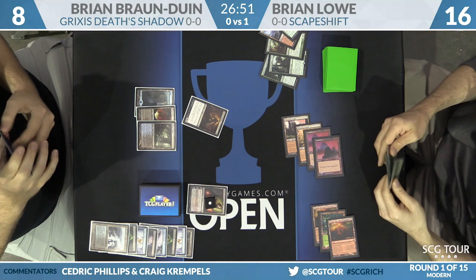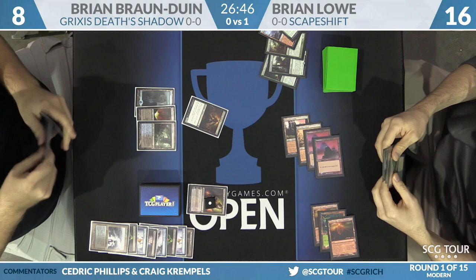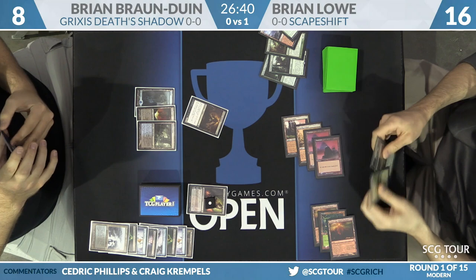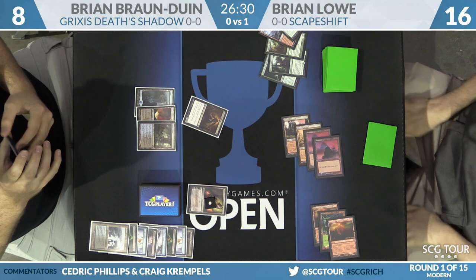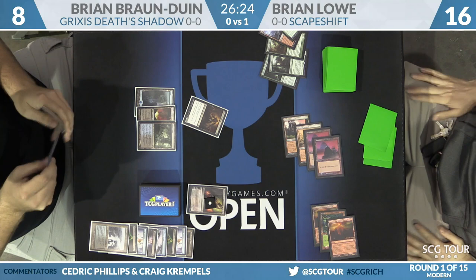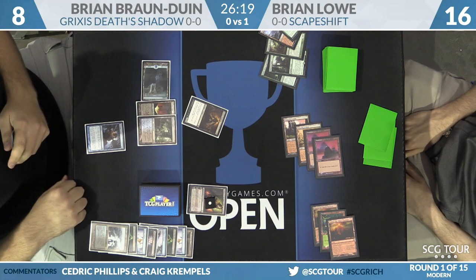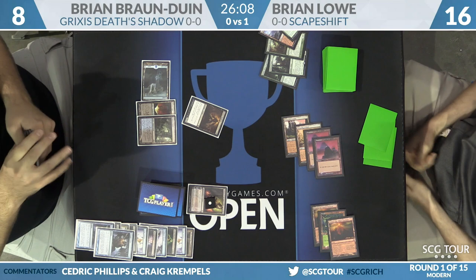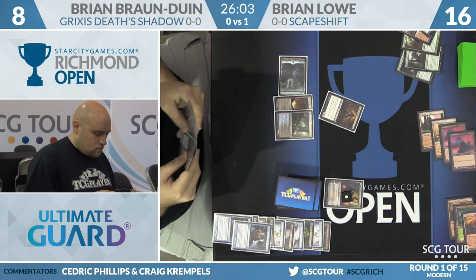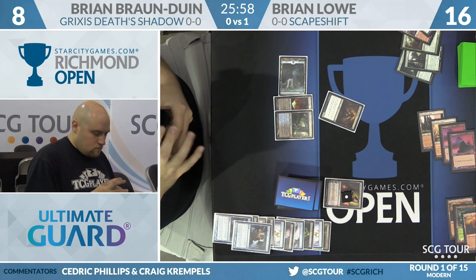Back over to Brian Braun-Duin now. BBD has Liliana finally resolved. Brian Lowe has three cards in hand: a Primeval Titan, a Summoner's Pact, and a Windswept Heath. BBD is thinking he's got to get this game over with in two turns — or option B is to try to get all the cards out of his opponent's hand. He Thought Scours himself. If he had started the turn with Thoughtseize in hand, he could have upticked Liliana, Thoughtseized, played a second Liliana, upticked that one, and Brian would be left with no cards. But he wasn't able to get that done.